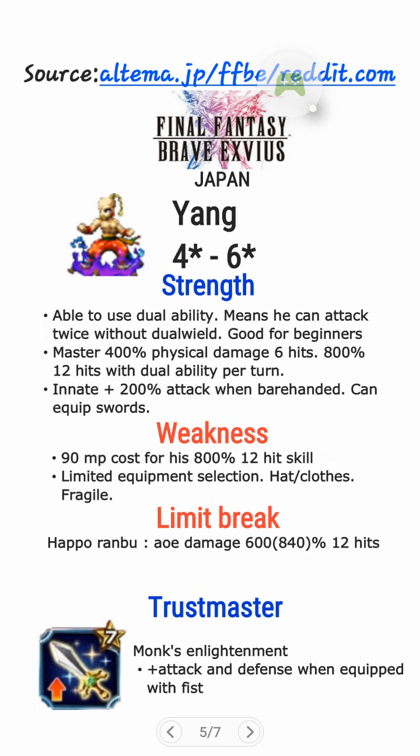Alright, next up we have Yang — 4-star base, 6-star max character. What is his strength? He's able to use dual ability every turn, like Brave in the Bravely Default banner, but this one is better because you can use it every turn. He also has a 400% physical damage skill, 6 hits, you can chain. And also with dual ability, you can do 800% damage and 12 hits per turn — amazing, this is crazy! 800% per turn. And you can also chain with his clone — 24 chains, 12 hits.